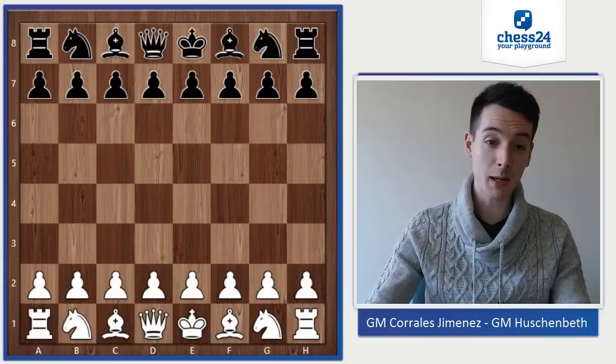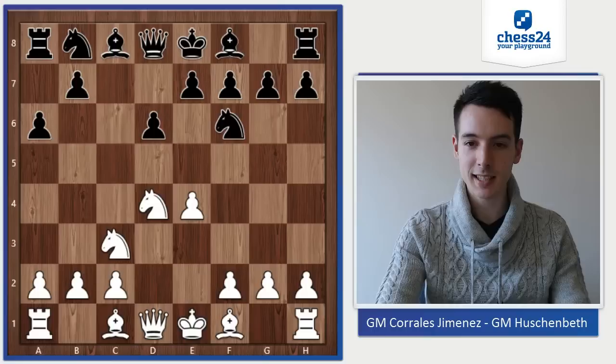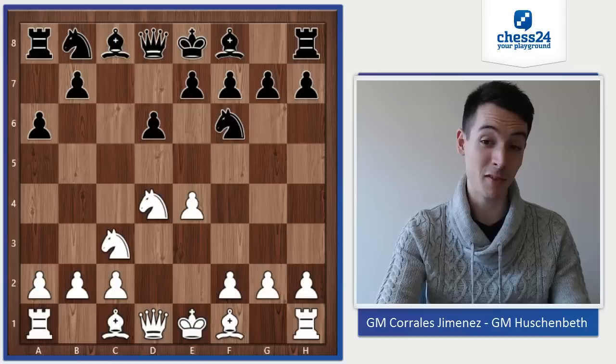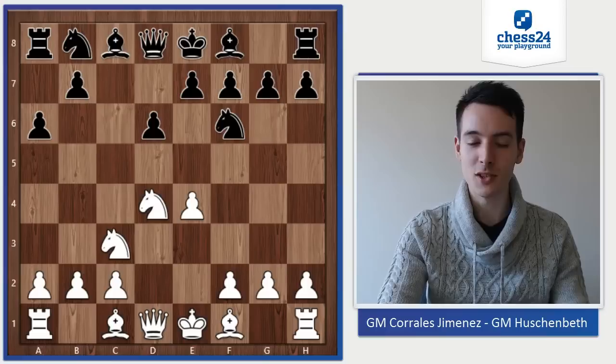He opened with e4. c5, Nf3, d6, d4, cxd4, Nxd4, Nf6, Nc3, a6 — the Najdorf, my pet variation, my favorite opening with both colors. I like to play it; it so often results in very sharp, complicated positions, and that's just the kind of position I like to play the most.